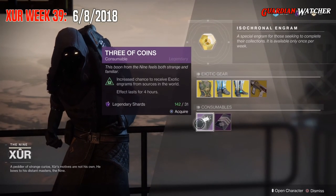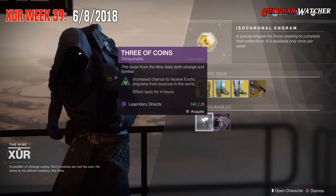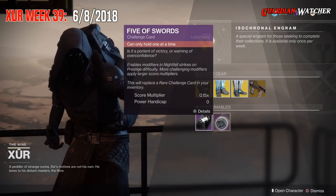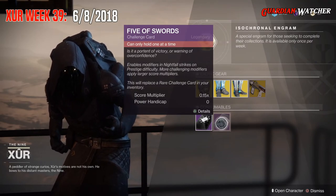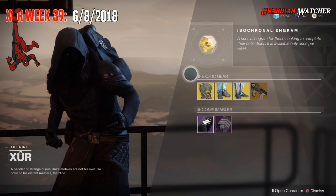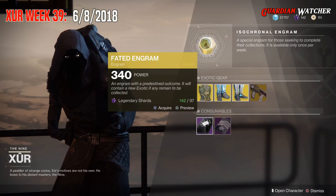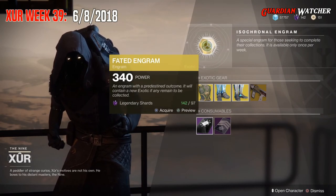Next we have your Consumables. We have your Three of Coins, which gives you a chance to get an exotic for 4 hours. And last but not least, we have your Five of Swords, which is your Nightfall Challenge card — you can only get this one time, so if you do not have it, go ahead and grab one. And last but not least, we have your Fated Engram. I am on my Hunter, so we are going to see what we get this week.